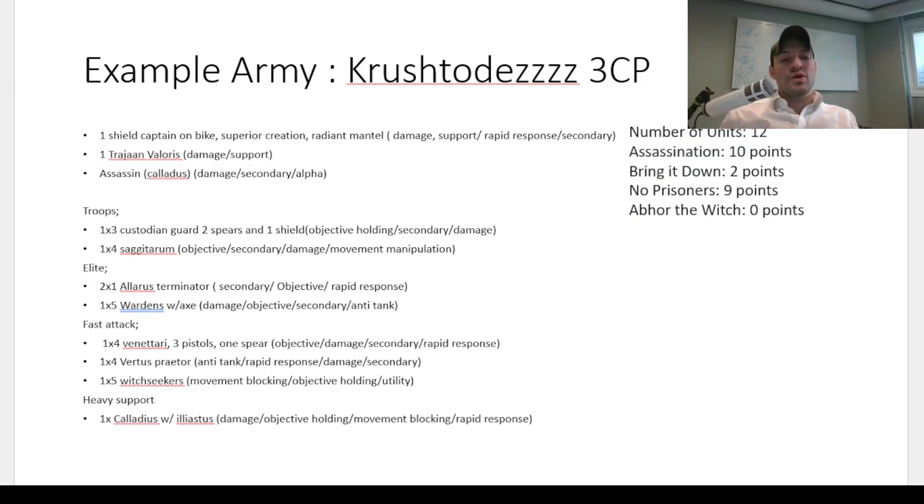I've got one unit of Witchseekers — the Sisters of Silence with flamers. They get a pre-game move so they're very fast, which provides movement utility. They can hold objectives and they make your opponent's psychic phase worse since they can't be targeted by psychic spells, so they can screen Smites — really good against Thousand Sons. Lastly, I've got the Caladius with Illiastus Accelerator Culverins: a tank with long-range firepower that's very fast because it's a flyer. It holds my backfield objective, deals damage, blocks movement, and can do rapid responses.